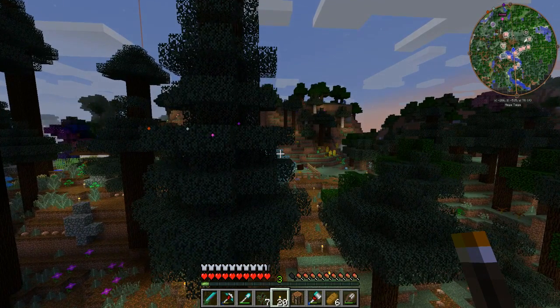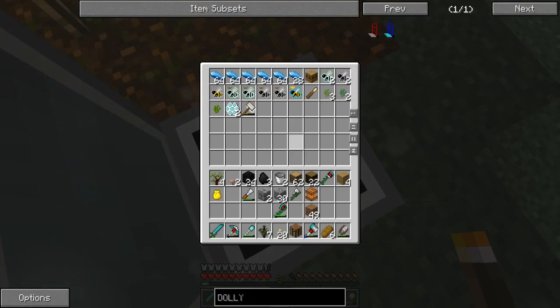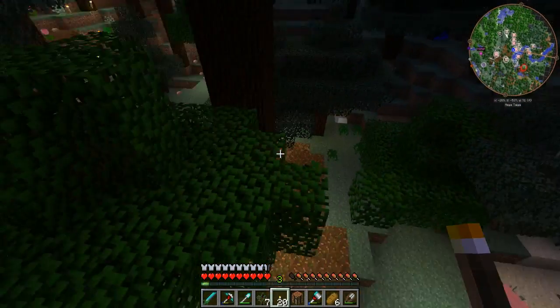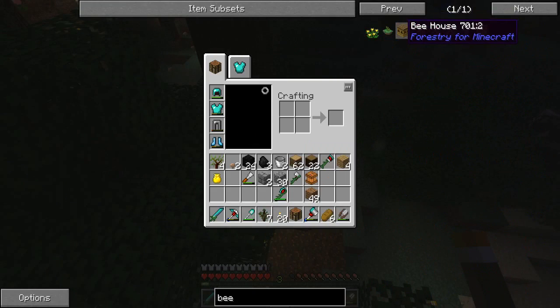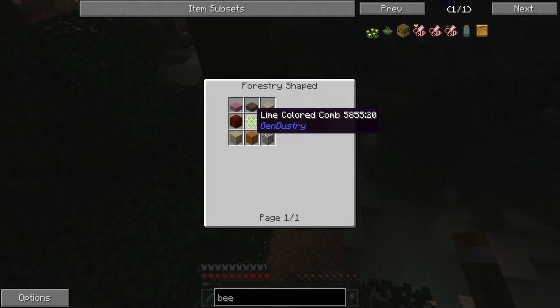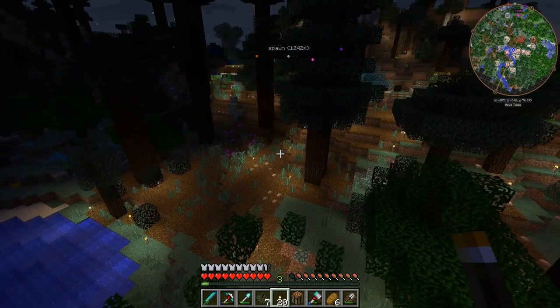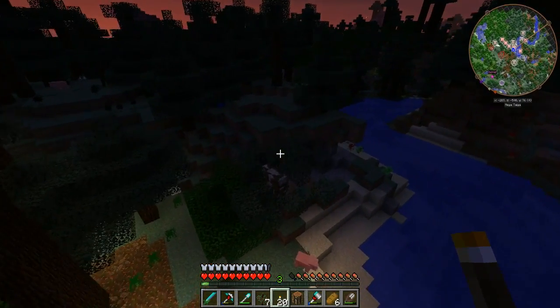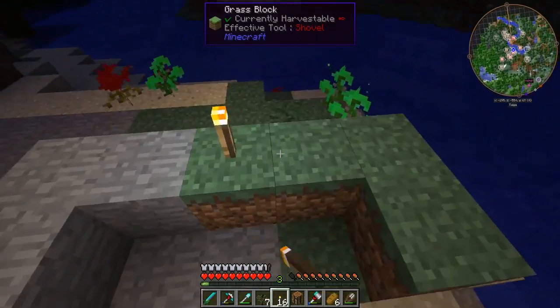The first thing that we can do is make a kind of bee house or like a hive. So we have one of these in here - a bee house. We can make a bee house using slabs for a piece of comb, a honeycomb, and just some planks. That would give us honeycombs from our bees, which is helpful. But what we actually want to do is go further with our bees and breed them, get all the different variations and mutate them and make them the best bees that we can.